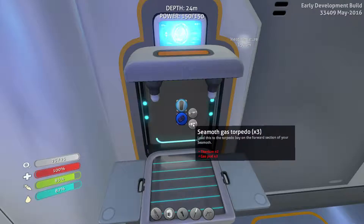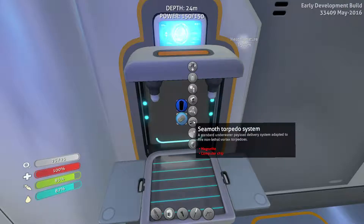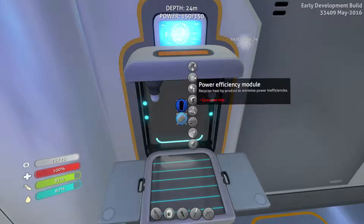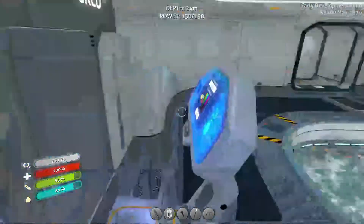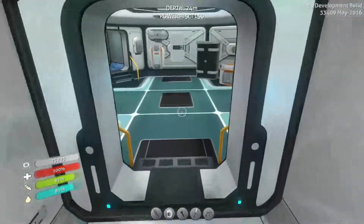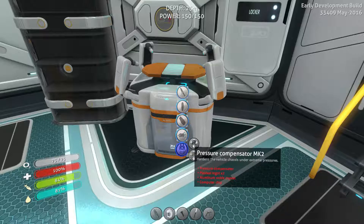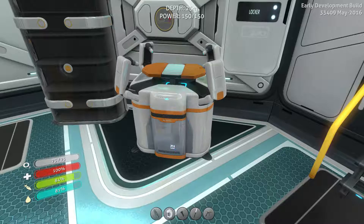So I've got two torpedoes now — gas torpedoes and vortex torpedoes. But that requires me to decide: I need a storage module and a computer chip. Actually, I don't really need that anymore, but I still need a computer chip for that. I already have that, which allows me — I think that actually allows me to do this. Yep. Seamoth Mach 2 and Mach 3. Yay.